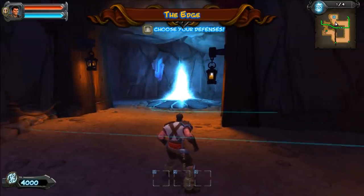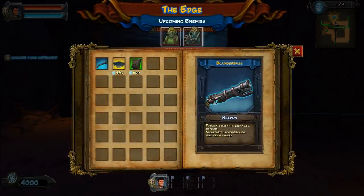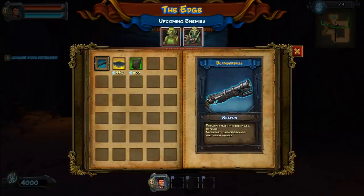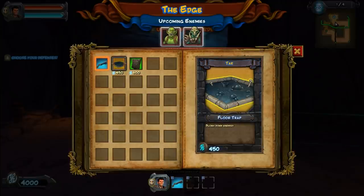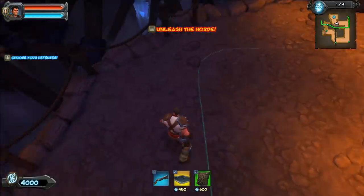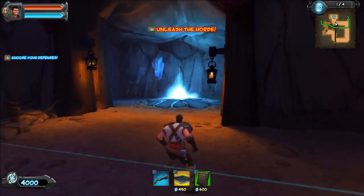First we have to hit B and choose our defenses. It looks like we have three slots and three things to choose from, so this shouldn't be too difficult of a decision. In our first slot we'll use our blunderbuss, and then the tar traps, followed by the arrow walls.